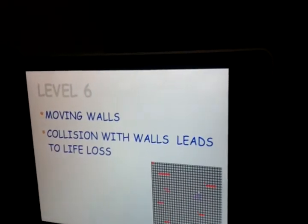Then comes Level 6. In Level 6, the barriers that were present in the earlier level now start moving. In particular positions we have to be aware of them and avoid them.